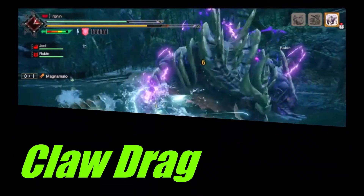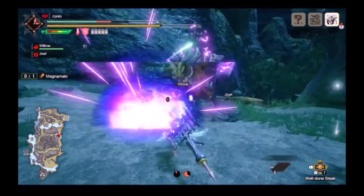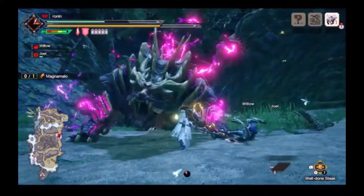His Claw Drag is pretty telegraphed — he winds up his left or right claw before dragging it across the ground. He does this in base and Hellfire state, causing multi-hits in Hellfire state. Guard point in Hellfire, Counterpeak in base.